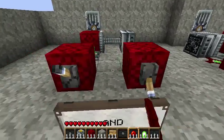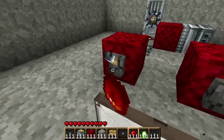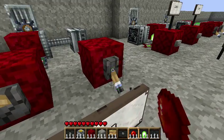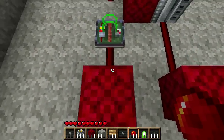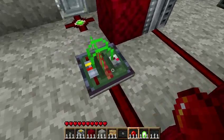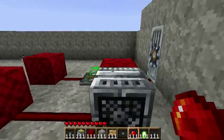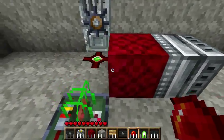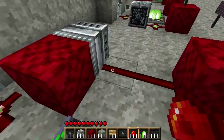Same concept — you need both of them to be on in order for the door to open. If just one of them is on, it won't work. And this is how you build it. You have your two inputs, which come to a redstone repeater right here, a sticky piston facing this way with a block attached to it, and your output is right here.